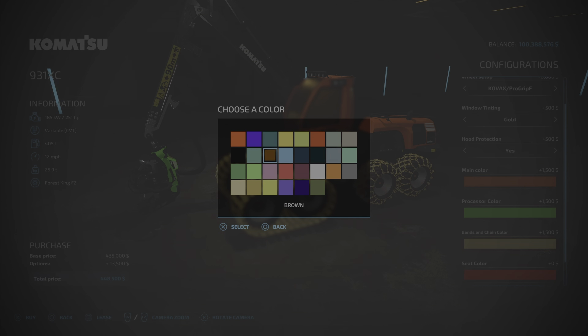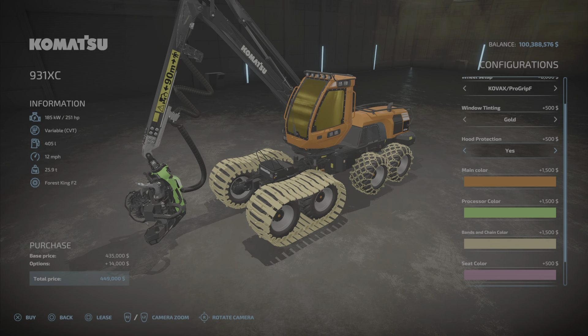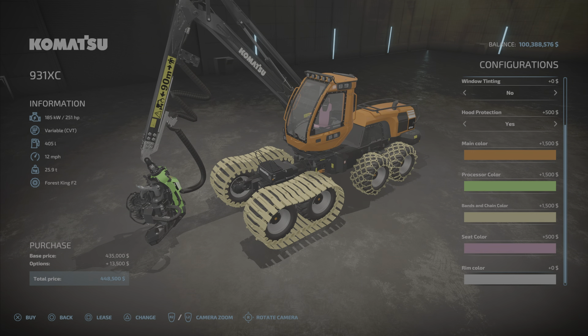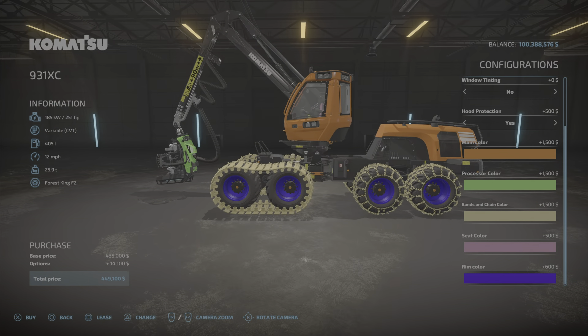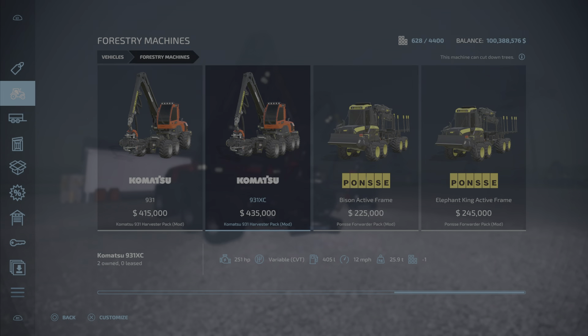Seat color is an option too — we'll make it pink. You can't really see it, but there's the pink chair. Last but not least, rim color, which you can make any one of these fabulous colors — a little metallic color there. All together the colors are going to cost you fourteen thousand dollars, so you'll be looking pretty. And no license plate.